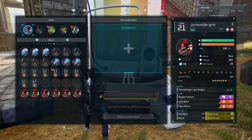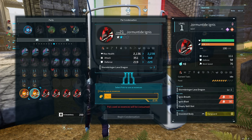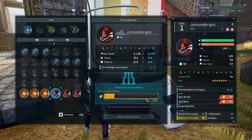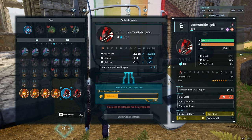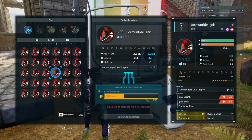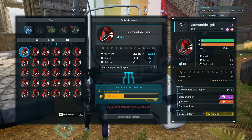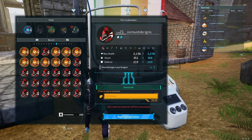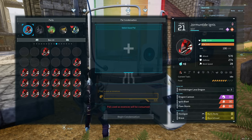Now we select the base pal again. We can't name them on Xbox - we can't name our pals at all, which is really annoying. When you're trying to sort out your pal box, you have to just look at the stats because you can't specify names. On PC I believe this is different, so hopefully they're bringing that in for console soon. For the next star, we're going to need 16 pals to condense.